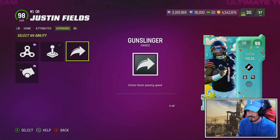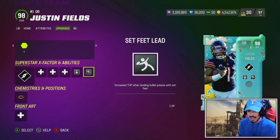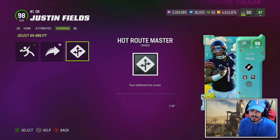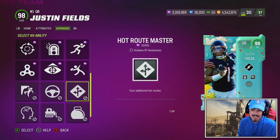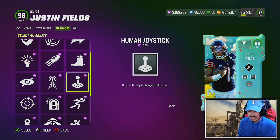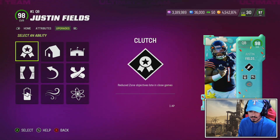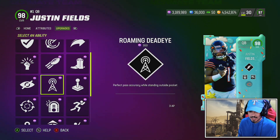I mean, I guess you could go with set feet gunslinger on the card if you want to. You're able to go hot route, but you need set feet, right? So you can't run Hot Route Master. Because first of all, he doesn't even get it in this slot — he's not getting it in this slot at all. And there's no discounted abilities in this slot. Usually they'll put a 1AP ability in one of these slots, but he doesn't get them at all. No 1AP set feet.